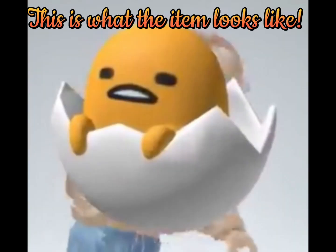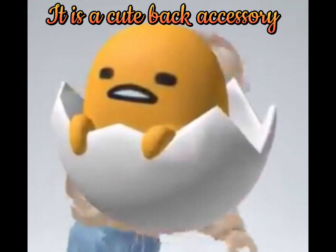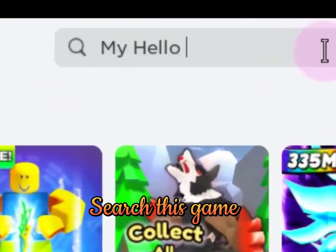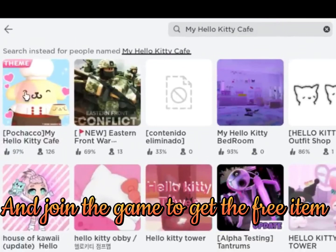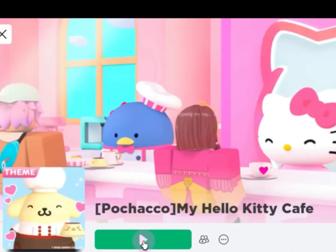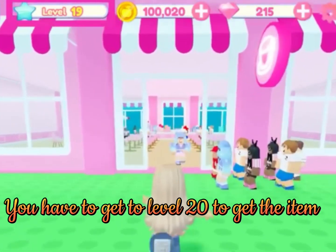This is what the item looks like. It is a cute back accessory. Search this game and join it to get the free item. You have to get to level 20 to get the item.